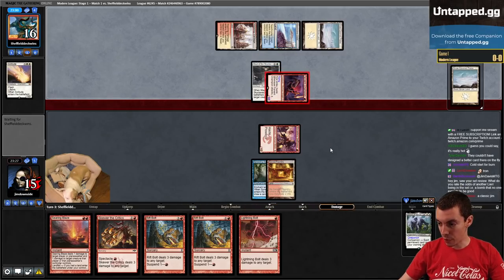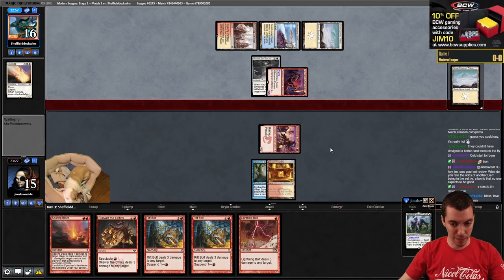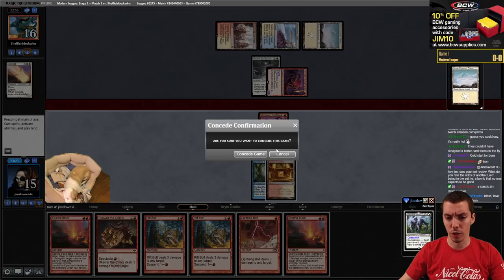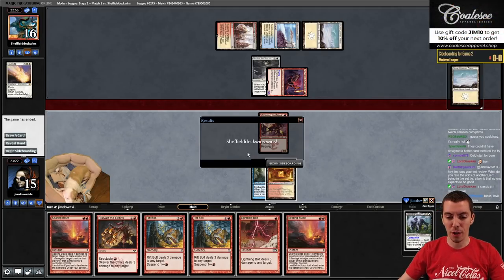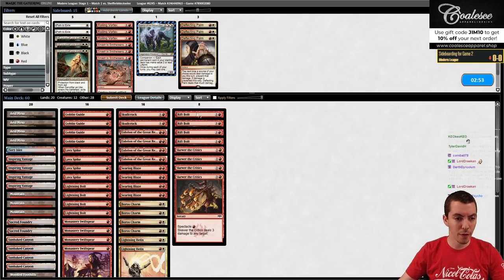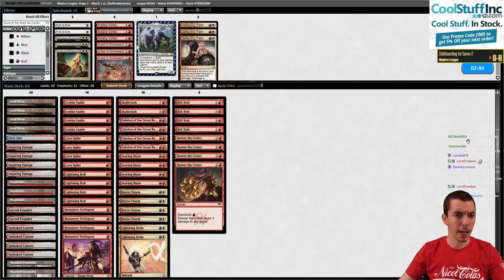Darth says: 'Hey Jim, just saw your set review - what do you rate the odds of another sleeper being in the set? A bomb that no one expects to be good?' Probably pretty high, honestly. The Saga cards are really weird - they're very hard to parse, cards that are both Sagas and creatures. They just look really weird. We'll see.